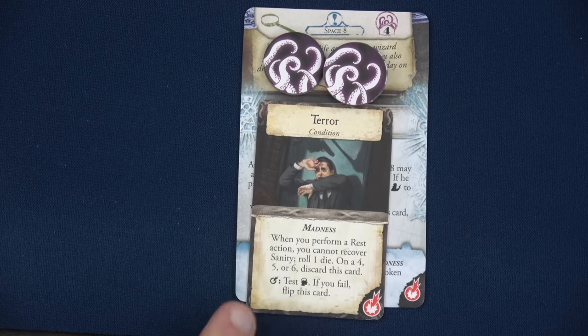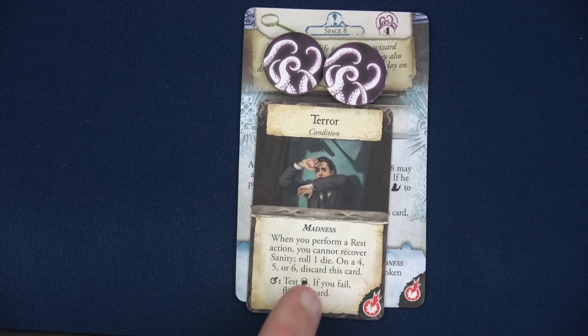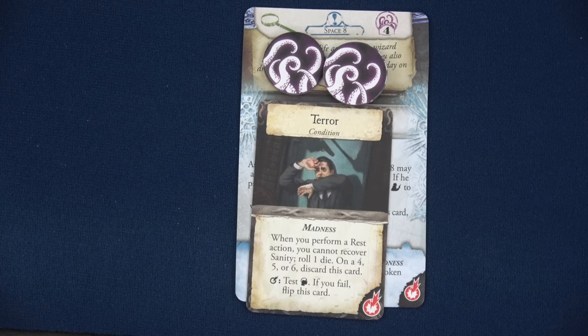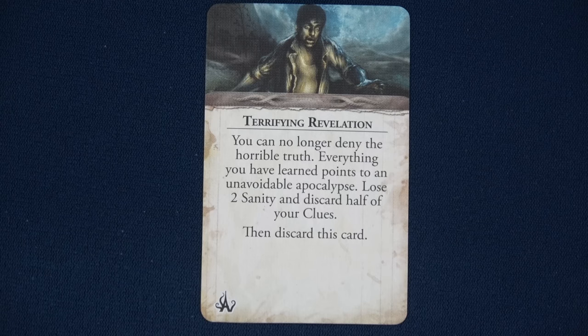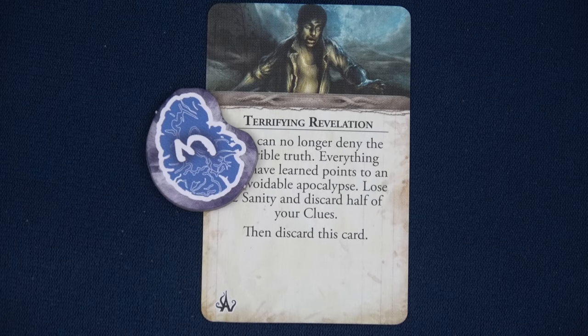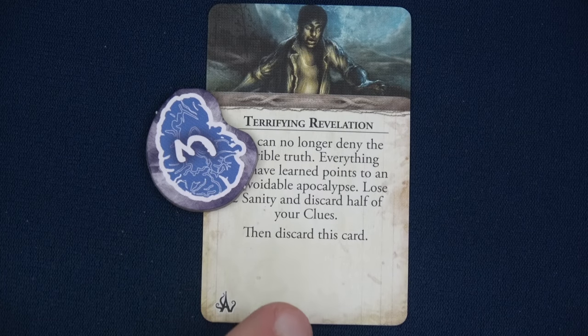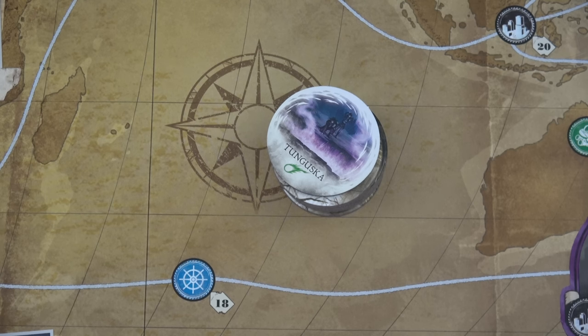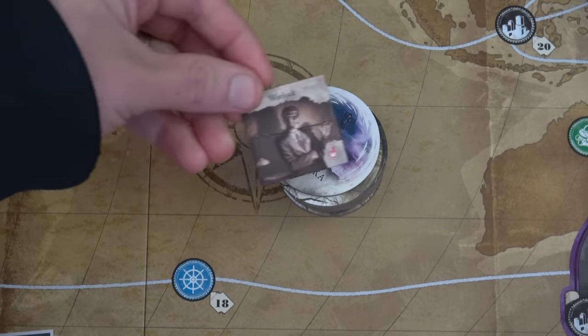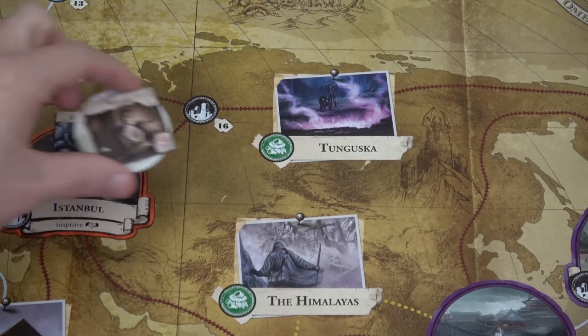The Fear flip result: terrifying revelation — you can no longer deny the horrible truth, everything points to an unavoidable apocalypse. Lose two sanity and discard half your clues. She doesn't have any clues, so she goes down to four sanity. This pairs terribly with hypothermia since resting won't recover either health or sanity. A gate spawns in Tunguska — also green — with a warlock monster. A positive mythos event: the Silver Twilight aid — each investigator may gain a clue, an asset, or one spell. I'll give a clue to Agnes so she has the two clues needed to deal with the rumor. Ursula gains the Markings of Isis spell: gain plus one to all skills and reroll one die per round; on reckoning test lore minus one then flip. Lily gains the Arcane Scholar: plus one lore and reroll one die on lore tests.